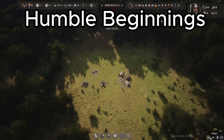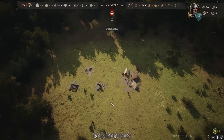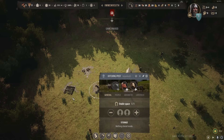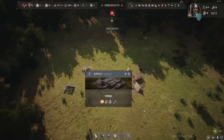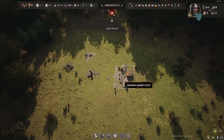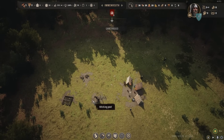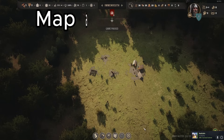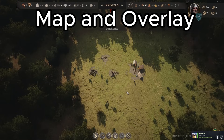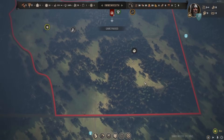When starting out in Manor Lords, your game will be on normal speed. I'd suggest pausing it right away and just getting your bearings. You have one hitching post, a thing of supplies, some food, and your homeless people tents. Your homeless people tents will disappear once you've built actual shelters. The first thing you want to do is zoom out and take a look at your map to see where the different resources are located.